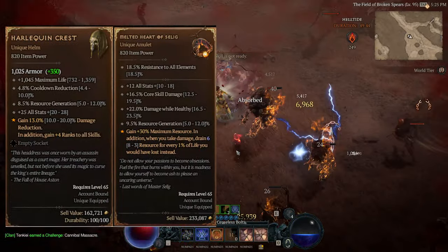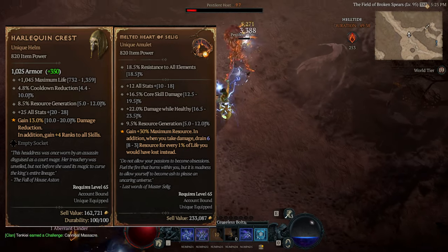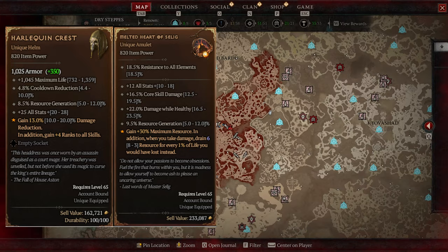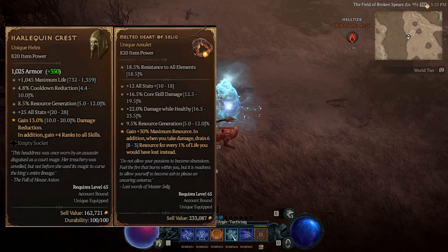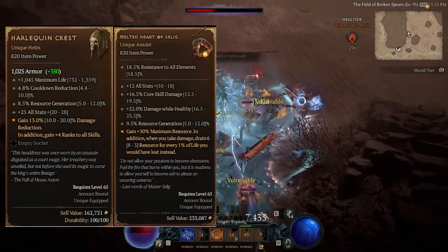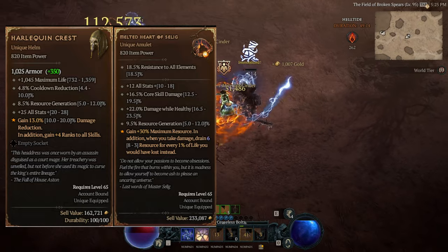Then we've got the Melted Heart of Selig — an insanely good defensive item where you drain resource for every 1% of life you would have lost instead. So when you're getting hit, you have a way to completely negate damage, though I'm assuming if you take more damage than you have resource, the overkill is still dealt to your health. Plus, even if you don't want to use it for the defenses, many builds and skills gain bonuses based on your maximum resource, so the more of it you have, the more damage you deal. Bone Spirit on Necromancer is a perfect example of this.